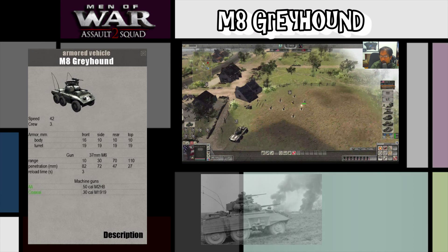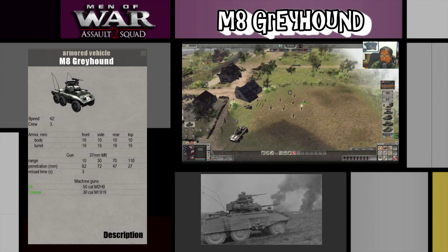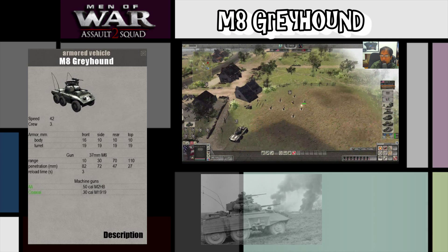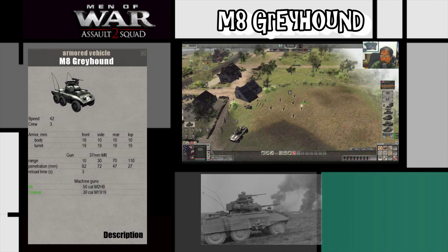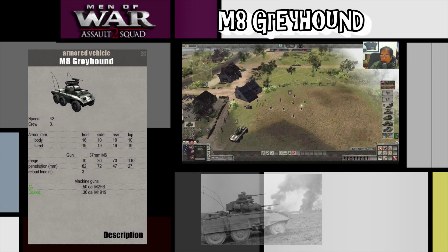On the turret it's 19 all around. It comes equipped with a 37mm M6 with 110 range, penetration stats of 27, 70, 47, and damage stats of 30, 72, 10, 80, 2. The reload time is 3 seconds, so a rather quick reload time for that light AT gun.